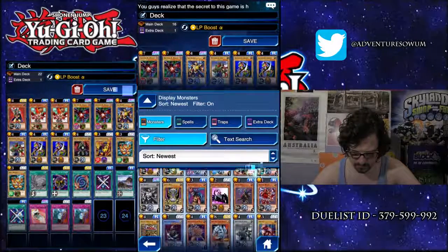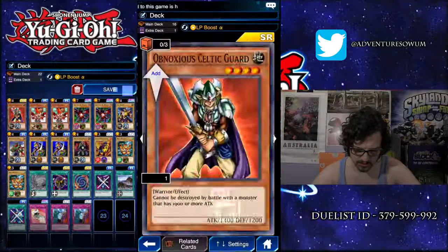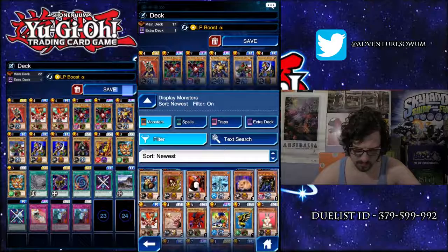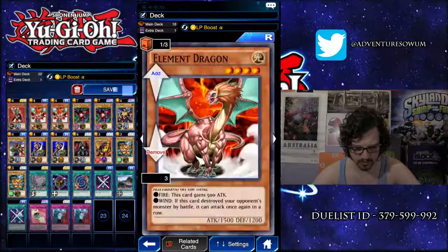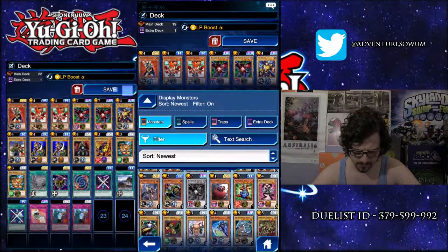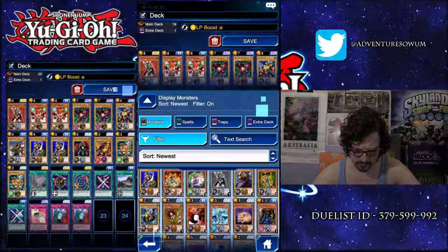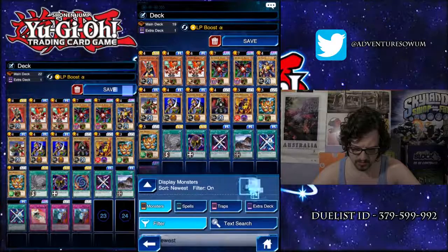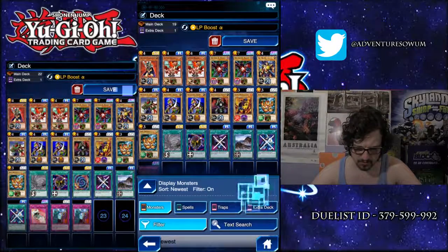I reckon we can go Obnoxious Celtic Guardian. Element Dragon's pretty good. So what do we need to change out here, because we've already got 19 cards. I'm almost tempted to get rid of one of the Red Eyes, but I feel like the Red Eyes is going to be what gets us through.